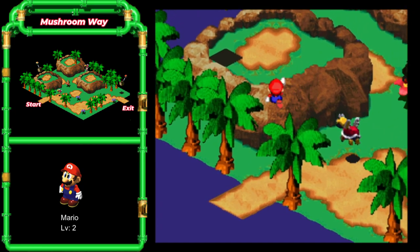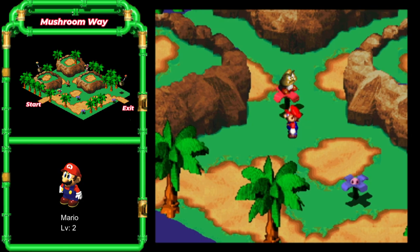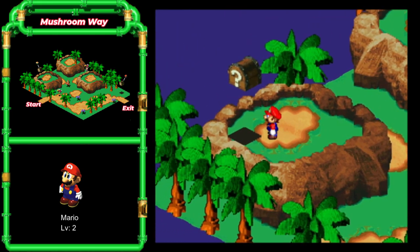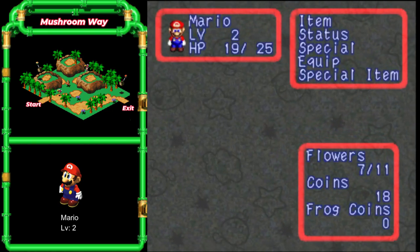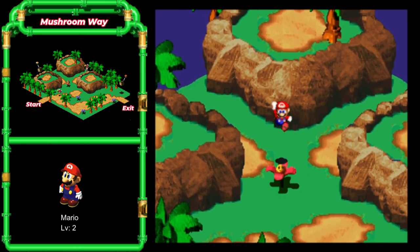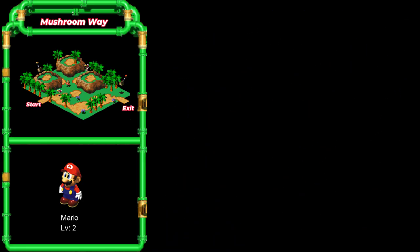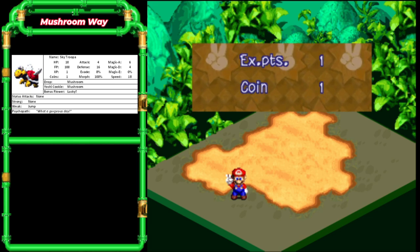Stupid Goomba. Now we can't get up there — I'll show you how to get up there in a moment. Just got to take care of this Sky Trooper, which at level two we can just one-shot. To get up to these upper cliff areas, we got to get on this red flower, so that means taking out the Goomba. We just got to wait until Mario gets to the direction we want, then push jump, and we'll get a pretty good leap out of that. What we just got was a flower tab — it's not an item we can use, it just automatically gives us one flower point, so we went from 10 to 11. Always try to get them.